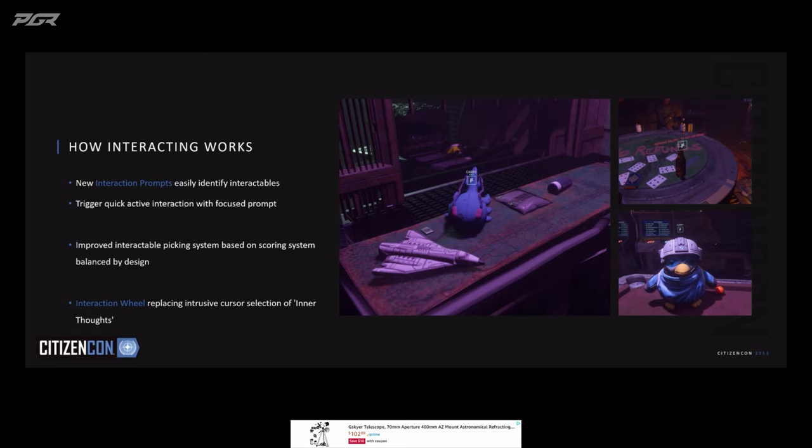My name is Inesh and I'm a gameplay programmer here at CIG. I'm here today to tell you about the features we've been working on to improve the player interaction experience with the physical objects in the world. We have introduced new interaction prompts — AR cards that appear over objects as the player gets near them. Combined with scanning, these will help the player easily identify interactable objects in the scene.